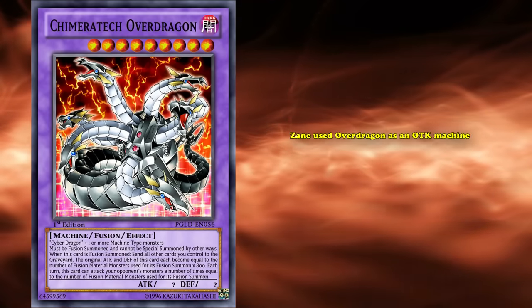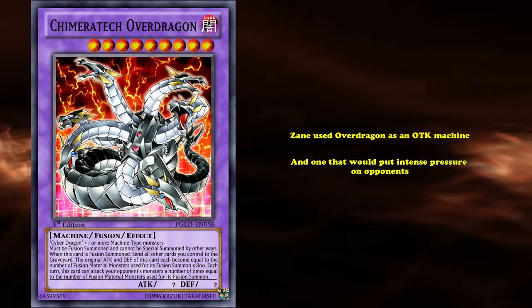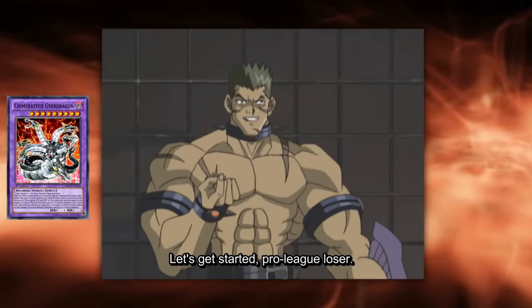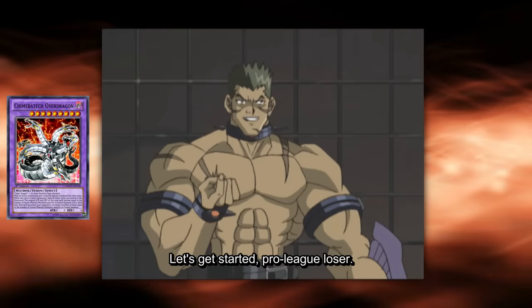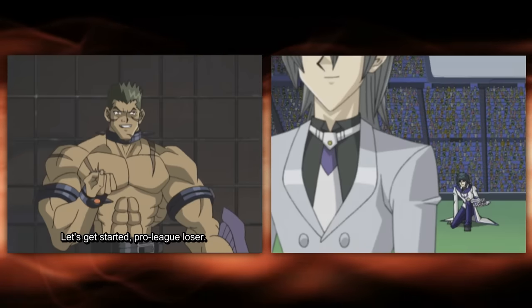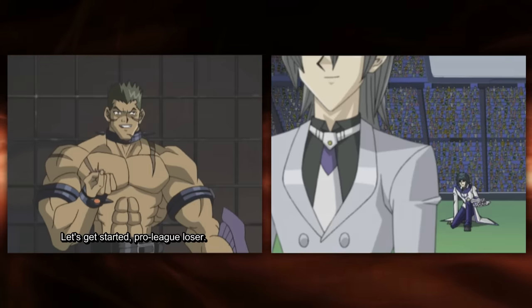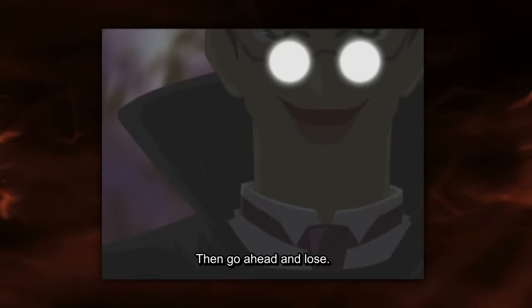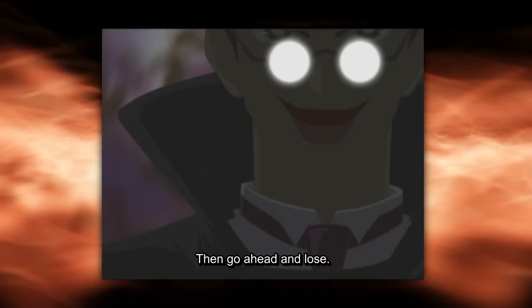Regardless of this downside, Zane used Overdragon as an OTK machine that put intense pressure on opponents. His most important use of Overdragon was in his first underground duel against Mad Dog, supposedly one of the strongest duelists in the world. The reason Zane was facing this powerhouse was because of his failures in the pro leagues — after a humiliating defeat to Aster Phoenix, Zane went on a huge loss streak putting his career in jeopardy. The only thing Zane had left was his pride, which led him to seek a respectful duel in every match. But after yet another humiliating loss, Zane was approached by Mr. Shrout, who convinced him he could regain his glory by playing in an underground duel.